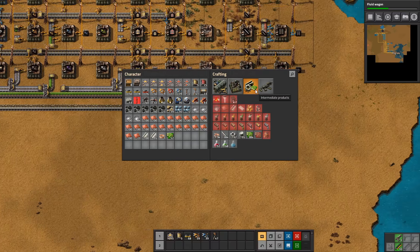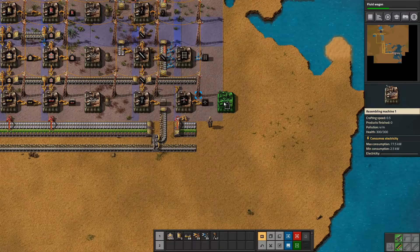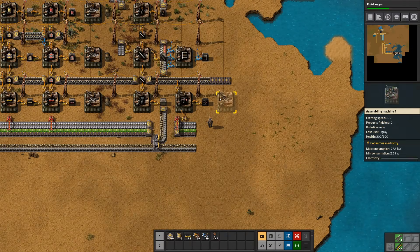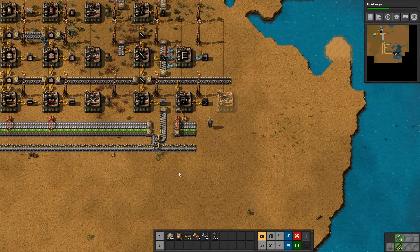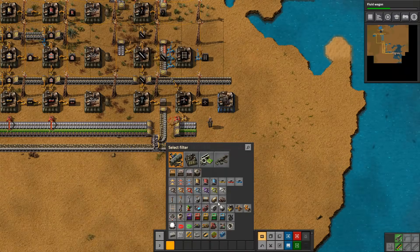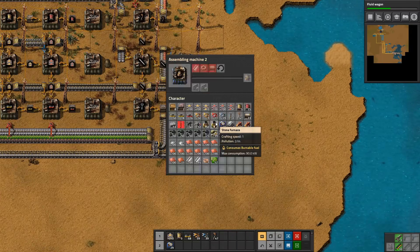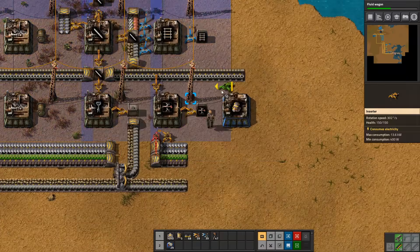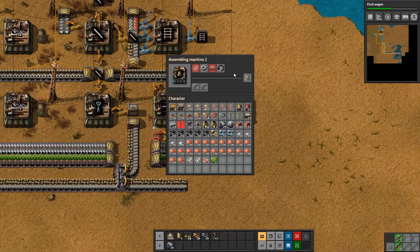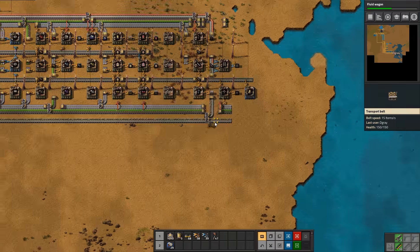We should pretty much just set up engines right here, because we have the pipes running down this line. Let's add these two down here somewhere. Please make engines - one in, it gives us two of the things we need. And then we just need the steel, which we haven't really moved to this side yet.